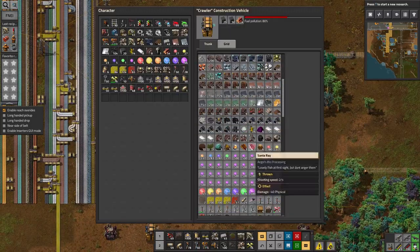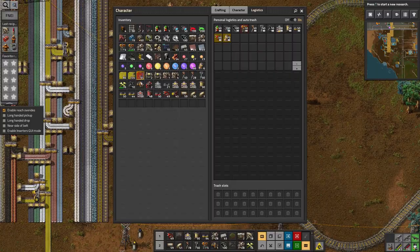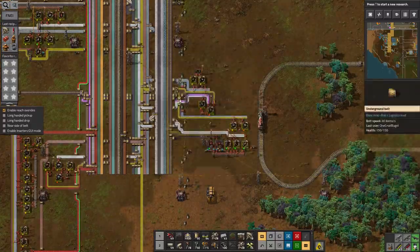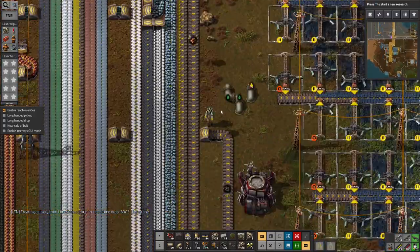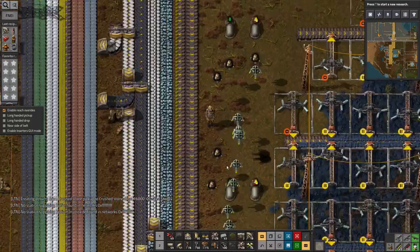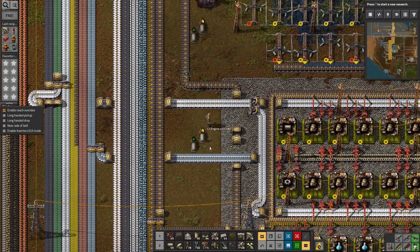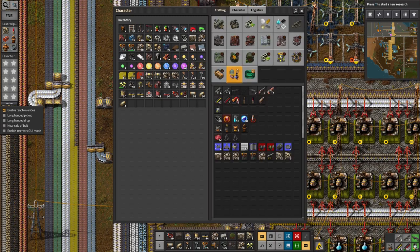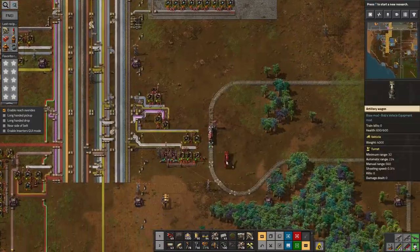There we go — it's that box that's got the engines in it. I keep failing at this. There's the tick — now we have a flood of logistics bots, namely two. Come on, where are the rest of my logistics bots? They'll bring them down here eventually. This gives the machine down here time to build up a decent number of artillery shells before I try and go out and do stuff with them.